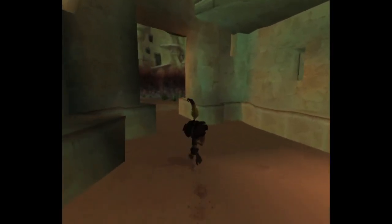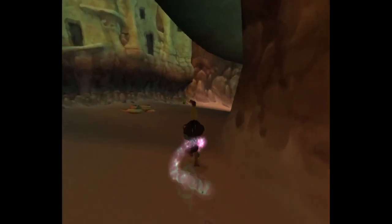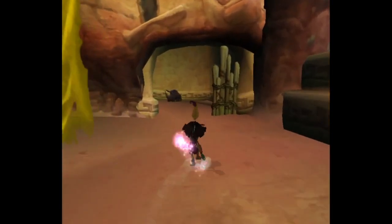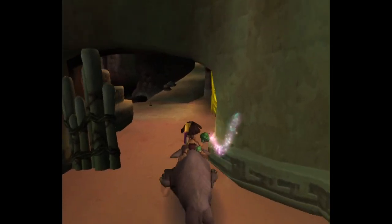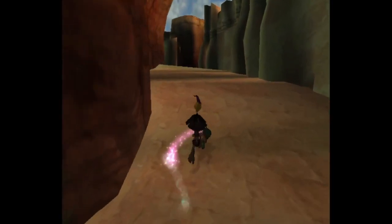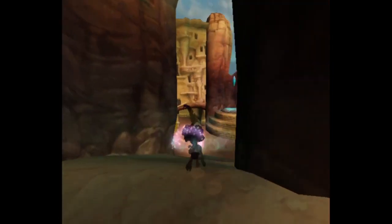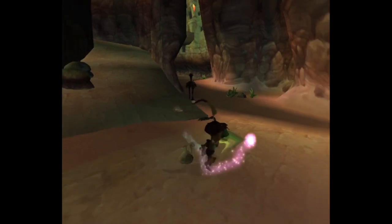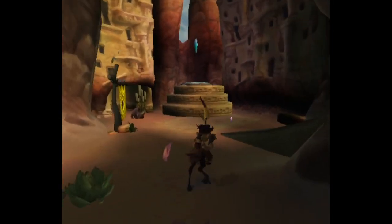That may not be easy to pull off, even if I use the double jump. Can I just bounce off the Rhino to do it? Let me ride this thing, hop off, and see what happens. No, that's not going to give me enough boost. So that ain't it — there must be another way. Wait... the ostrich. I'm going to use you. Return here — you work for me now.